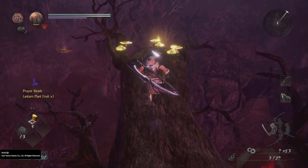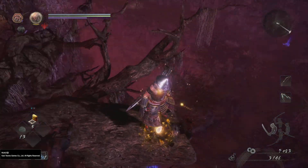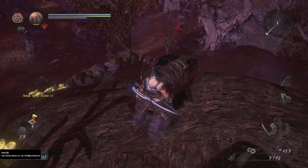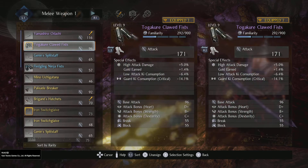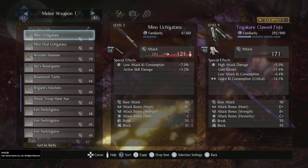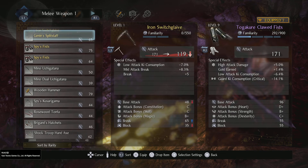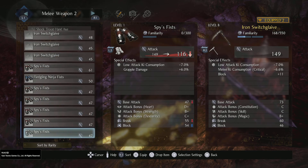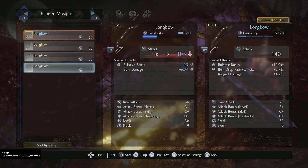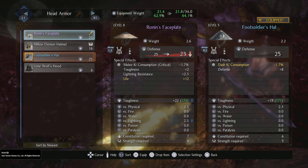Did I not look through the weapons last time? I guess I didn't — I meant to do that before I started. We might have something better to put on. Looks like it's just the Odachi — oh no, there's more. We have purple, nothing's going to be better than that really. What about our Switch Glaive though? Nope, nothing better there. Bow — we have 140, this one is worse. Even though it's purple, it's actually worse defense-wise and weighs a little bit more. Melee KI consumption, toughness, lightning resistance and life. I do like the stuff it gives, but I really like that plus eight defense on the other one.